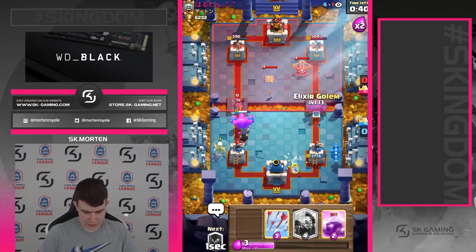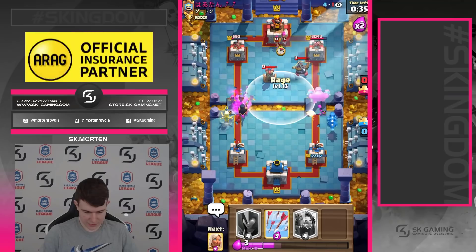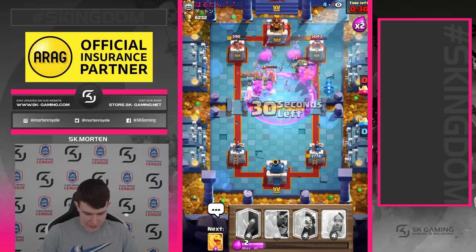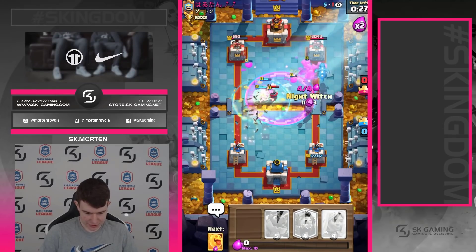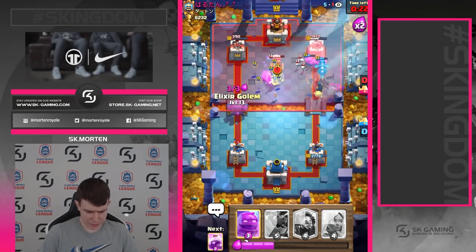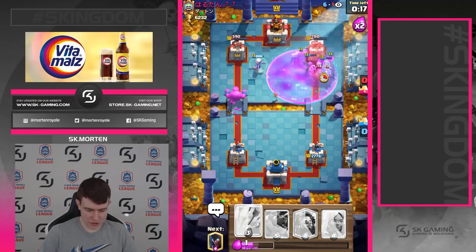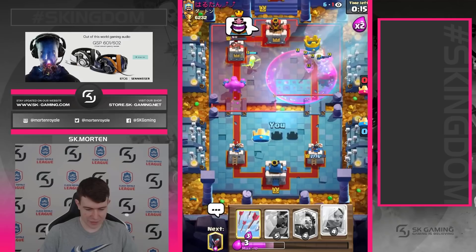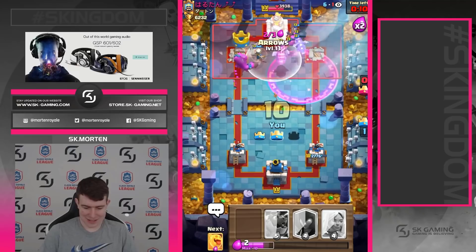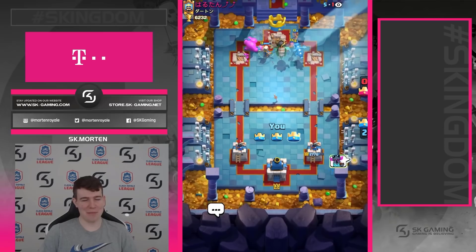We can go for e-golem onto his expo, and as soon as the troops are all going to the middle we're going to rage this, then arrow the tesla. Now I'm really interested to see how he's going to defend this. Going for another knight bridge, another e-split. The elect is going for another e-golem at the bridge — how is he supposed to defend this? This is so toxic, we get both towers. I'm so sorry, I hope you guys are still subscribed!